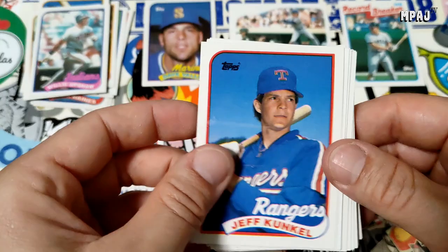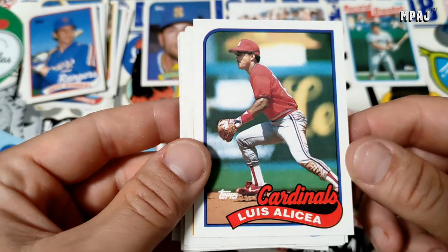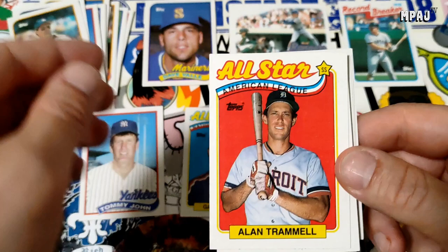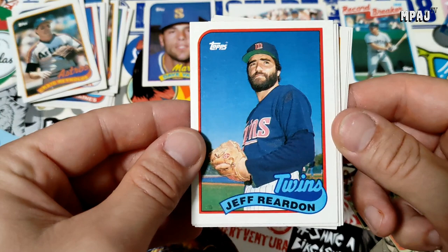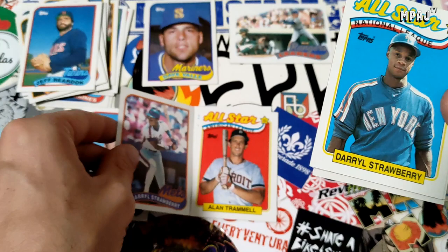Jeff Conine. I actually had this card — Gary Carter All-Star National League card, actually had that, put that one over there. We have Louis Alcia, Craig Reynolds, we got Alan Trammell All-Star card which we had in '88 too. Jeff Reardon — he looks like he's going to sing me some folk music. Darryl Strawberry — very neat, flip it over there with Tommy John.